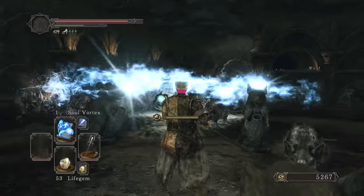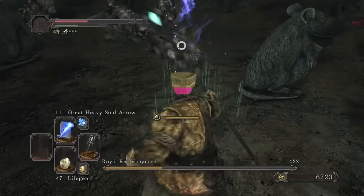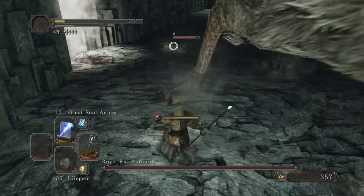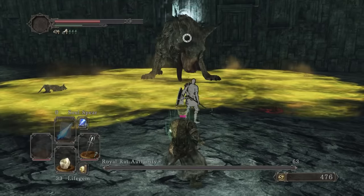These statues vanguard the rats from it, it seems. I ended up just using Great Soul Arrow. Speaking of terrible rat bosses, this Royal Rat Authority didn't respect my authority. This was terrible as usual, but at least I could kill the rats quickly here. Stupid boss.